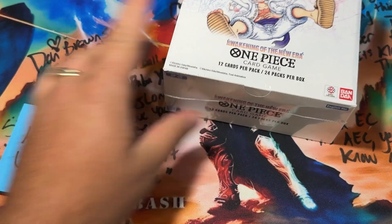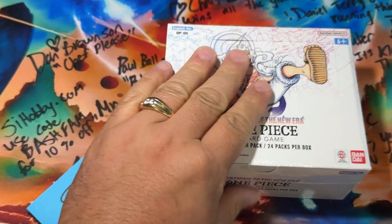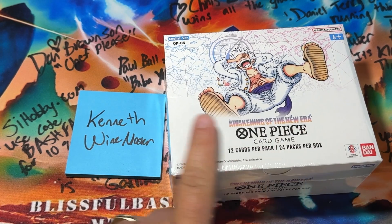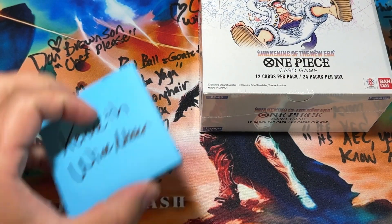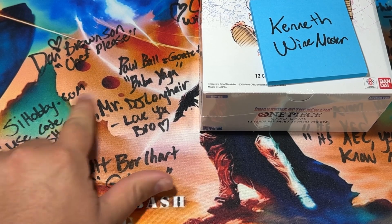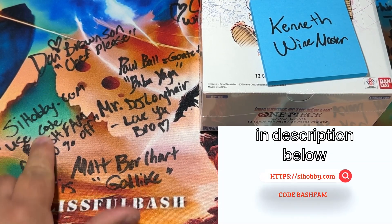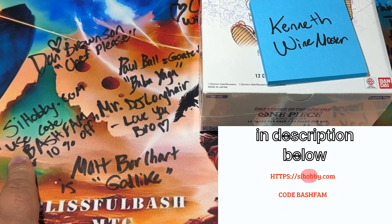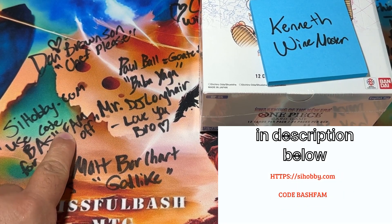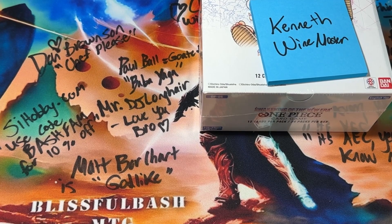What is up Bristle Bash MTG! I want to start out by thanking Kenneth Winemaster, one of my patrons — we did a pull box and he won this One Piece Awakening in the New Era. If you go to SI Hobby down below in the description, go to their website sihobby.com and use code BASHFAM — B-A-S-H-F-A-M — for 10% off.